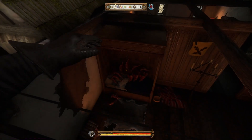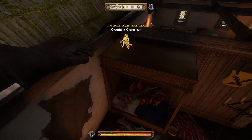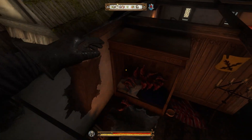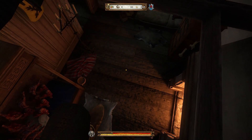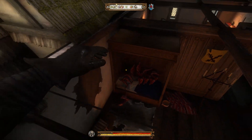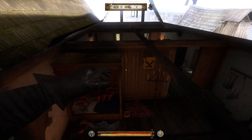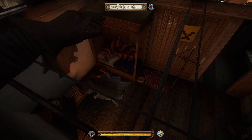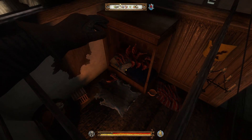Beef jumping is very useful overall and pretty easy. Stay crouched and drop things on top of your head — beef works out fantastic. The key tip: when beef jumping into any weird place, get yourself into a corner if possible. You don't want to stand in the middle of a room and drop beef on top of you because the beef will go all over the place.